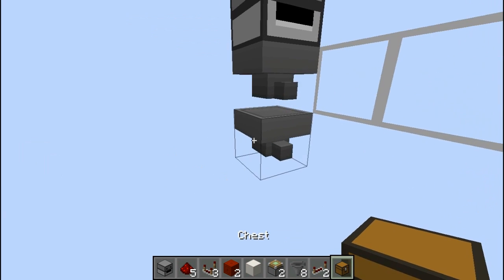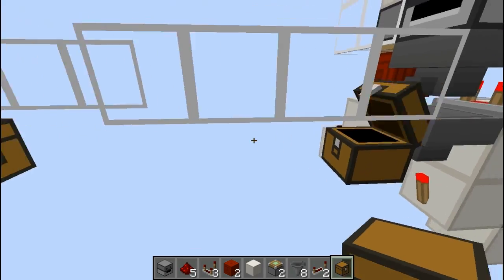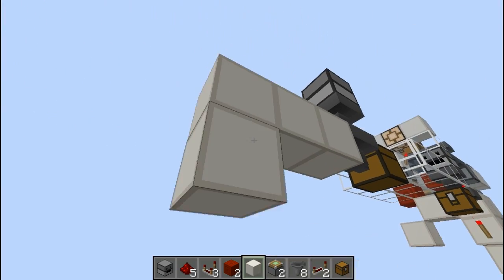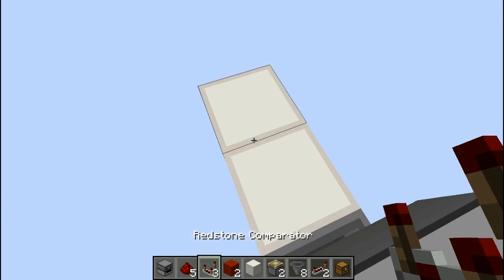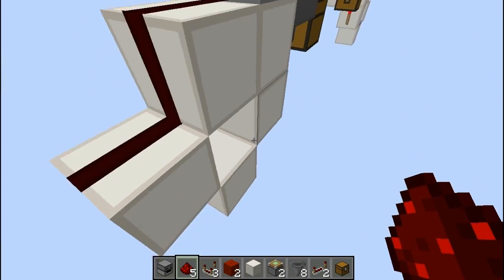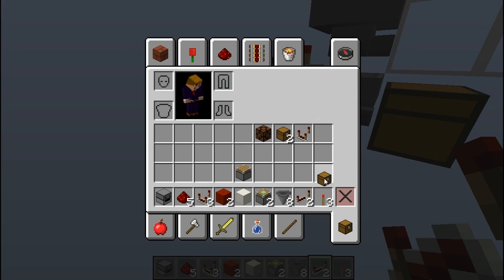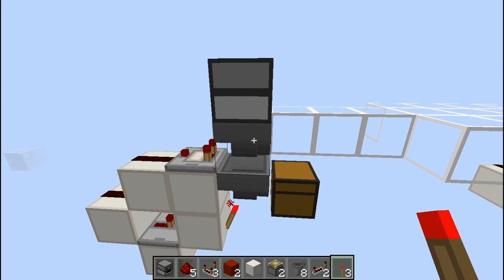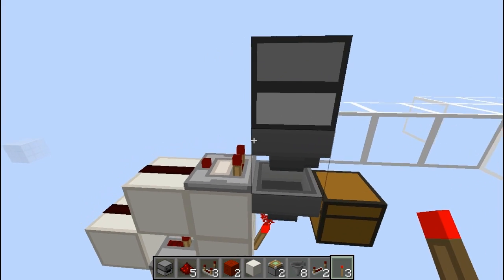Now put a chest down here — this is basically where your items are going to go, so here is where the loot goes. Then put a block over here and another one down there and make a little shape with a block there. This is a standard item filter that many people use — it takes out one item at a time and gives you a pulse every time it takes out an item. Your actual item that you're filtering will go in here, and I'll show you what to put in there once I've built the rest.